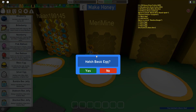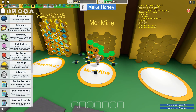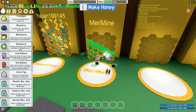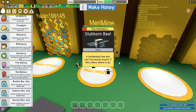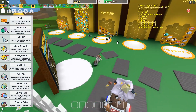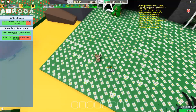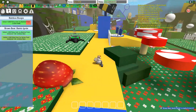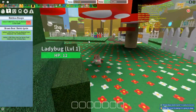Oh my god, I keep getting basic bees. Let's hatch our silver egg. A stubborn bee? That's pretty cool. Do I not have any more — I do not have any more eggs. So I guess these will have to work for now. Okay, gotta go now. Please don't do that. Please, I don't want to run out of energy. Okay.